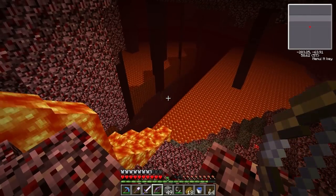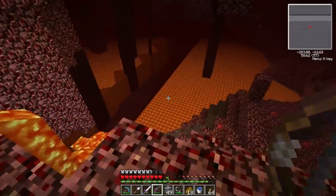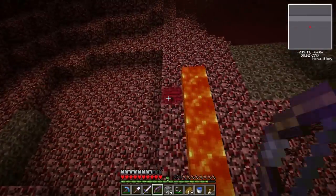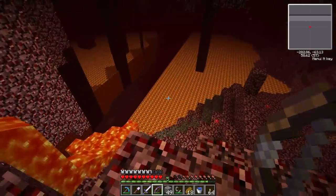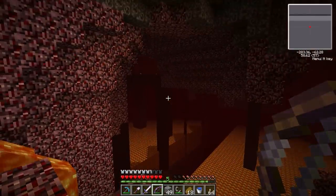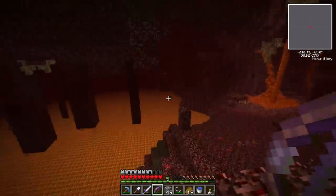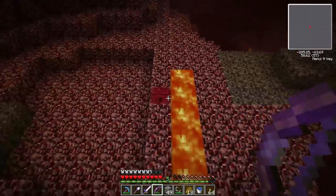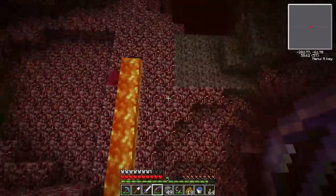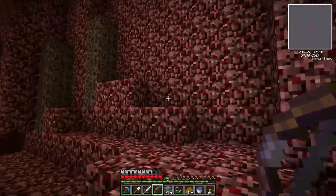There's like an actual hole in the world right there. Let me try F3+A to reload the chunks — what the heck. I'll save, quit, and reload Minecraft. Okay, saving and quitting fixed the issue — it was like an actual world hole but it's gone now. These bees spawn in weird places; I don't know much about them yet.